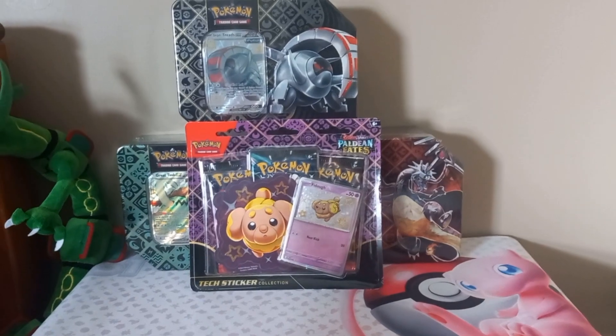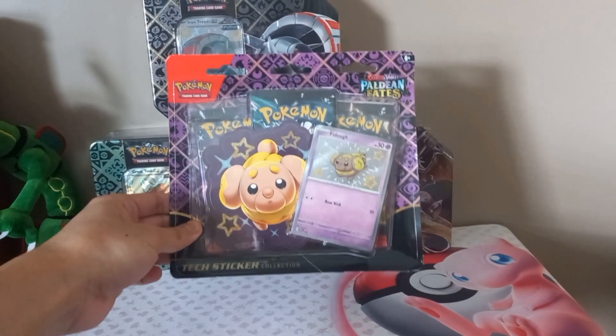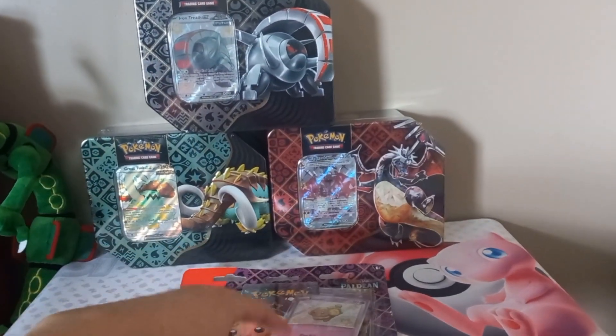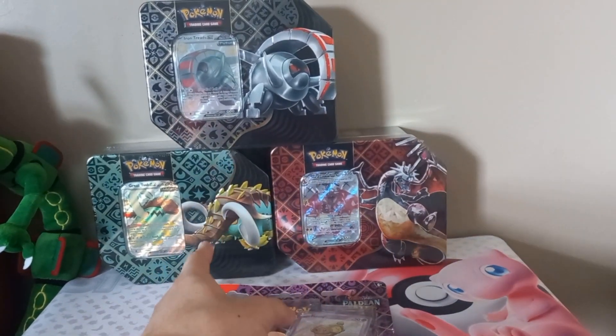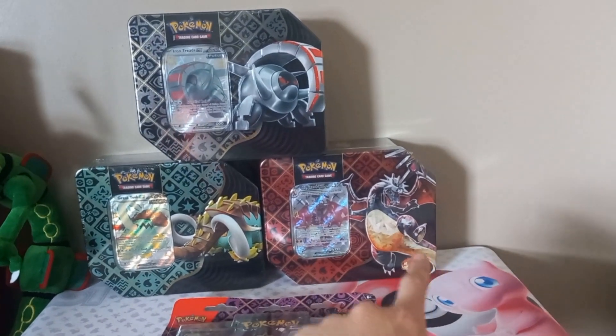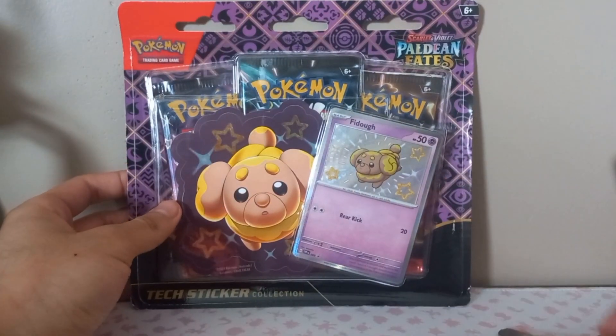Hello ladies and gentlemen, it is I, The Hunch. Welcome back with another YouTube video. Today we have a Paldean Fates tech sticker thing - I haven't opened this one. And then all three different tins: Great Tusk, Charizard, and Iron Threads. Let's open up and see what we get. We'll start with the tech stickers - you get three packs, a sticker, and then a fighter promo card.